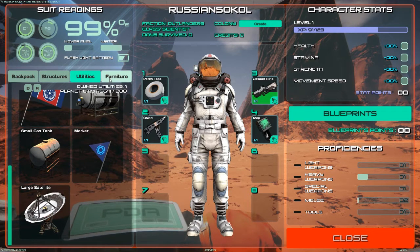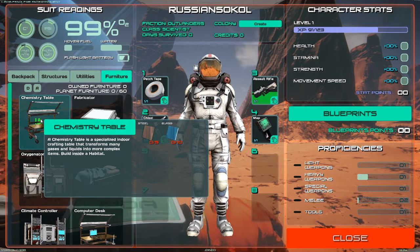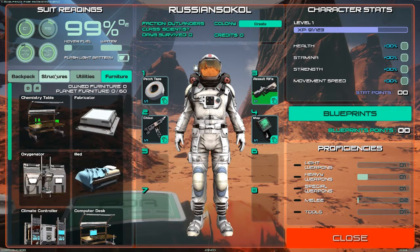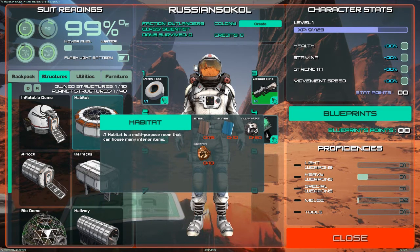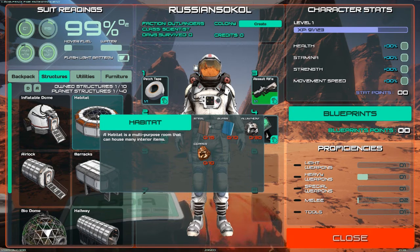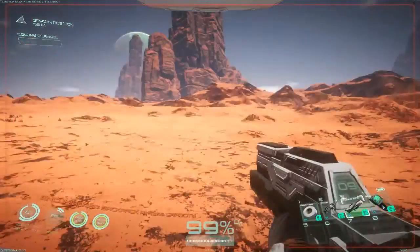Furniture might just be decorative. A chemistry table is a specialized indoor crafting table that transforms gases and liquids into more complex items - built inside a habitat. My frame rate just dropped. A habitat is a multi-purpose room that can house many interior items. We need steel, glass, aluminum, and copper to build it. We have plenty of aluminum and I know where to find copper. We also found titanium in Part 1. So apparently we need a habitat and the animals give us meat.